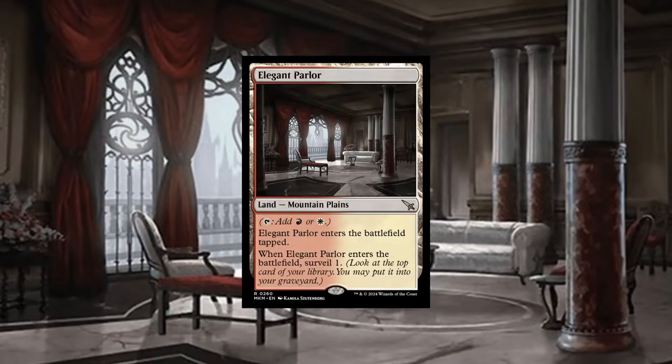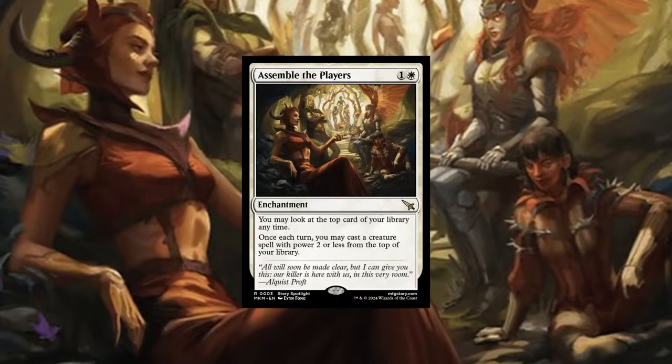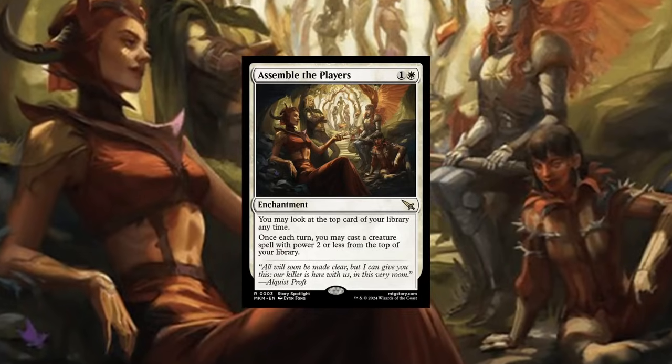Oh, I got a rare — Surveillance land. Those will be good in Modern with fetchlands. Whoa, two rares in the same pack! The rare Surveillance land and the one with the enchantment that lets you play a card from the top of your deck. These new packs are like set boosters — you can get more than one rare. Did you just get one rare? Just one. You're already outlucking me.